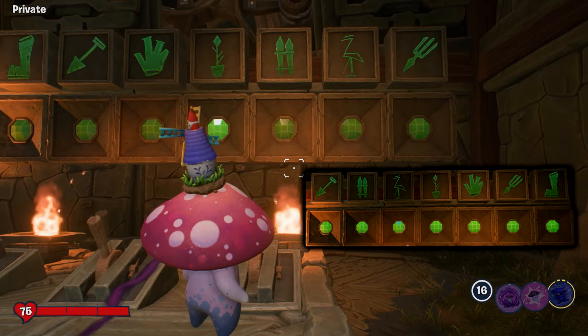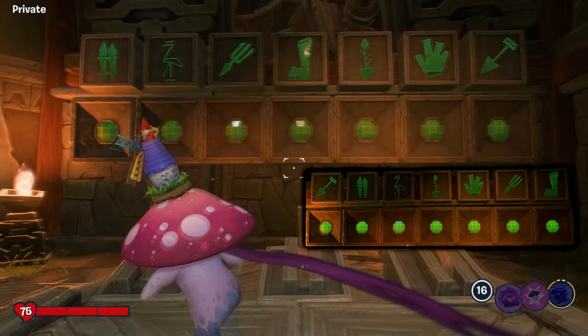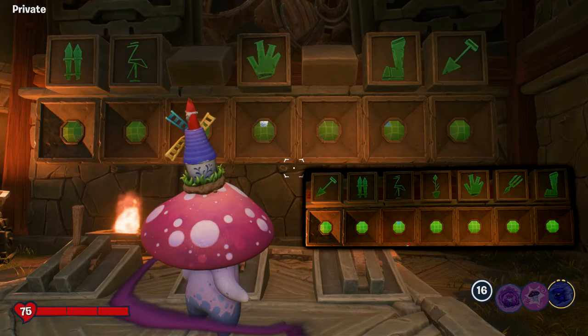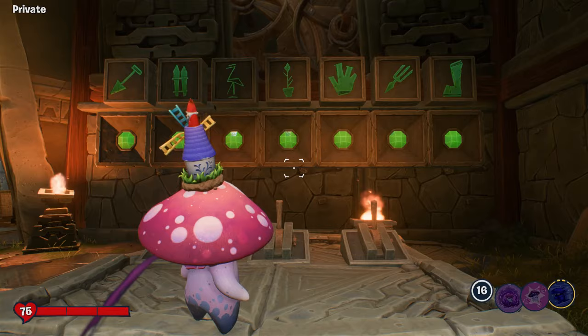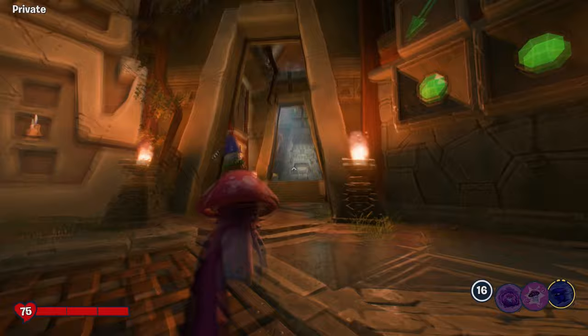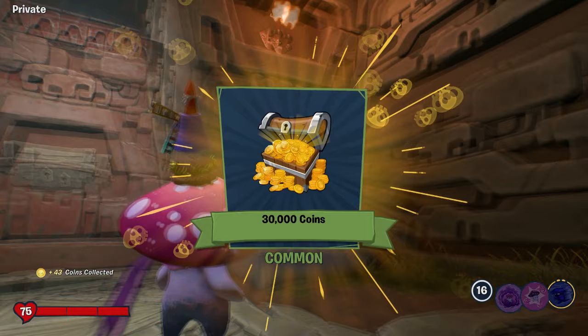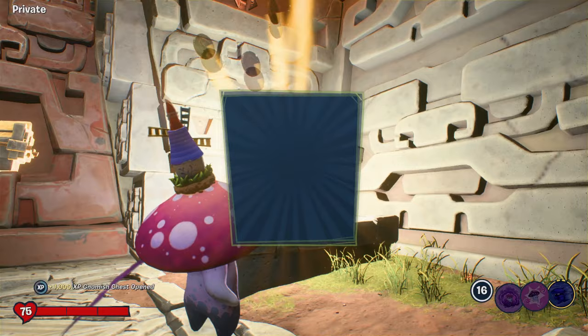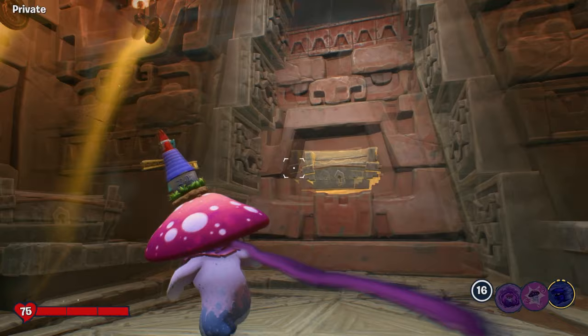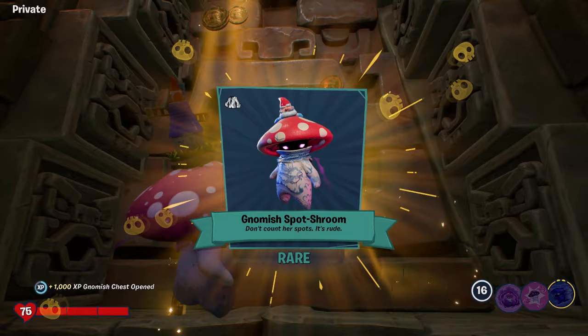That's the puzzle complete and you can claim the chest at the end, which will unlock the secret Nightcap outfit. There are also two other chests here you can claim without completing the puzzle, so if you don't have enough time you can come back another day. Within each chest you get 30k coins and 1000 XP, so in total you get 60k coins, 2k XP, and obviously within the last chest you get the amazing Nightcap outfit. Hopefully you guys enjoyed this video — hit the like button, share it with your friends, and if you're new to the channel hit the subscribe button. I'll see you next time!